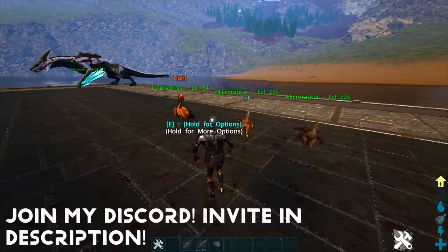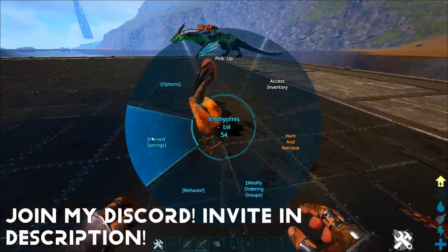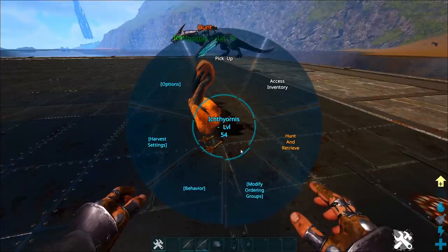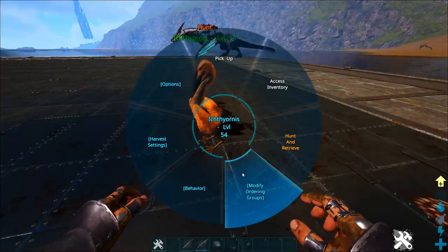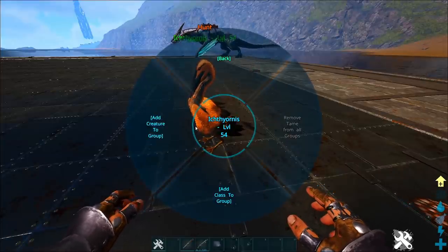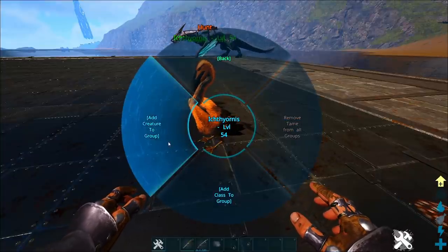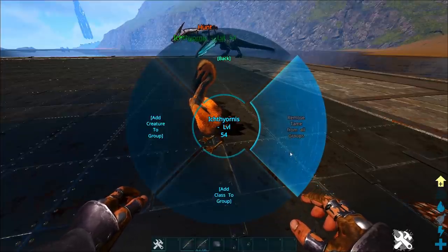If you look at a tame and hold E on it, you'll get an option at the bottom: Modify Ordering Groups. A lot of people don't know what this does, and don't even bother finding out — but it's actually really important. When you open it up, you'll see three buttons: Add Creature to Group, Add Class to Group, and Remove Tame from All Groups.